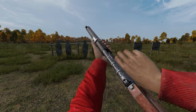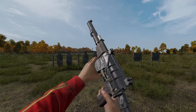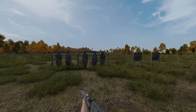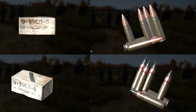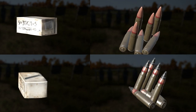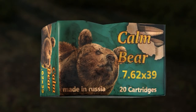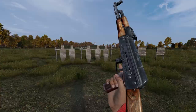9x39 and the 9x39 armor-piercing rounds are used by the VSS and the S-Valve, both with a mag capacity of either 10 or 20-round mags. A full box of 9x39 will give you a stack of 20. The rounds are very rare and can usually only be found in high-tier military areas.